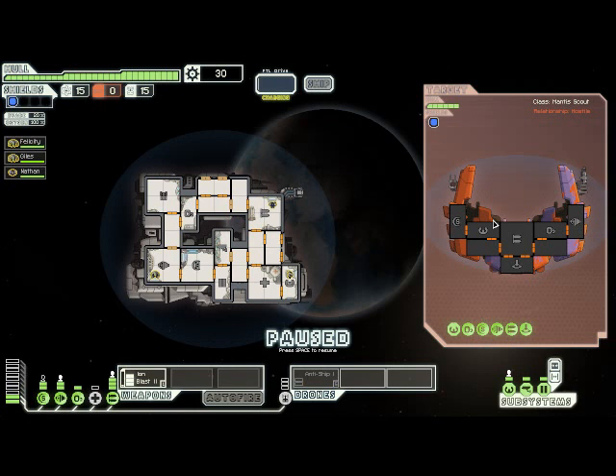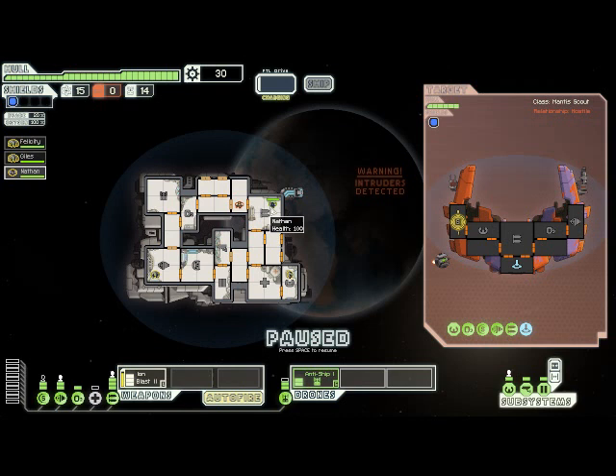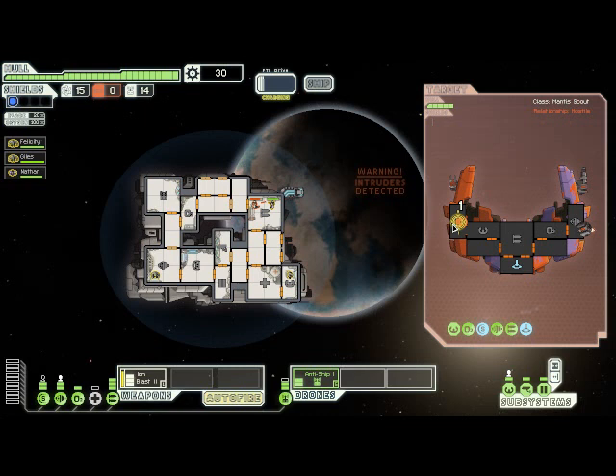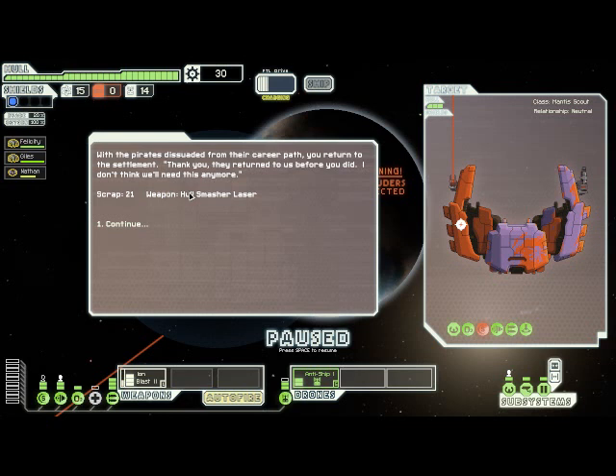We're going to agree, and that takes us straight into a fight - in this case, it's a Manus ship. The first thing we're going to do is turn on our anti-ship drone. Turning on the drone consumes one drone part, so it is a consumable resource. The second thing is to select our ion blasts and target their shields, with auto-fire on so it just keeps firing. They send boarders onto our ship, but we have a human crew member to deal with that. The ion blast is taking down their shields and keeping them down because it fires so quickly, while the anti-ship drone is shooting randomly at their ship. We've now done enough damage that they are asking us to let them live, and since that was part of the agreement, we will agree.